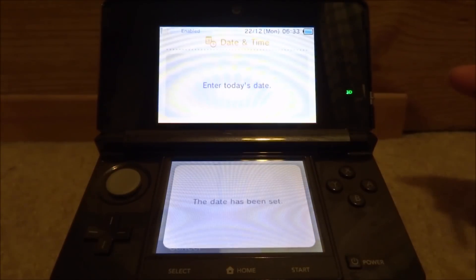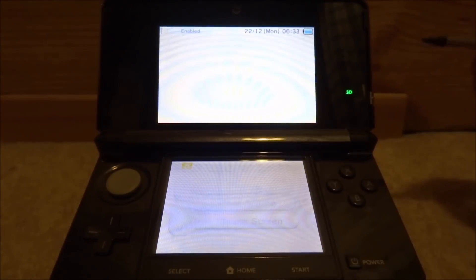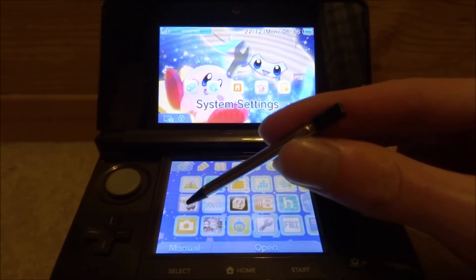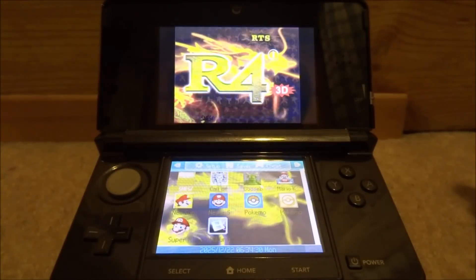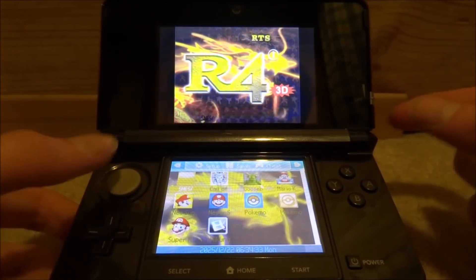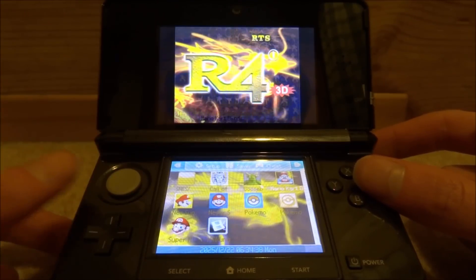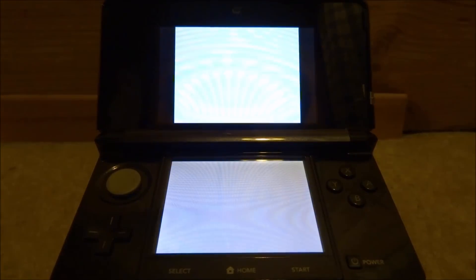Click OK — you can change the date back afterwards once you've tested it. Go back and exit to the main menu. My R4i TT is connected and I'm pretty sure it's a fake card, so there's quite a high possibility it could have a time bomb. To trigger it, just run any game — I'm going to run Mario Kart DS.